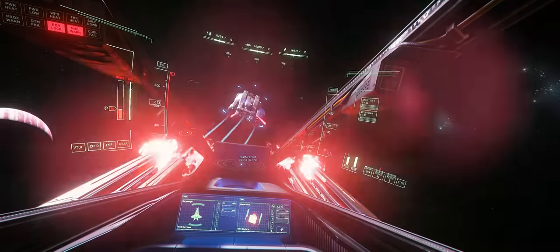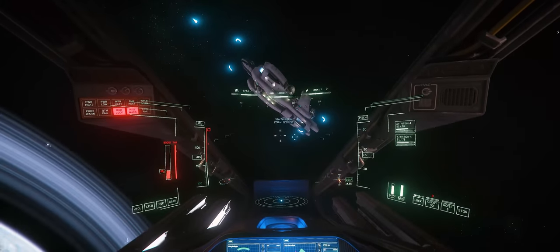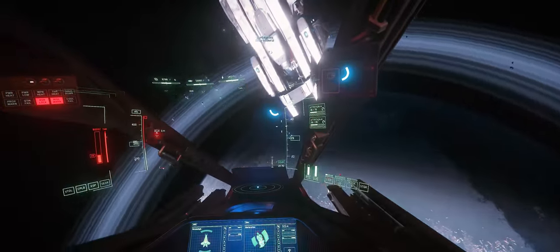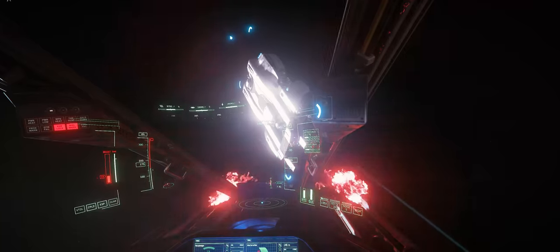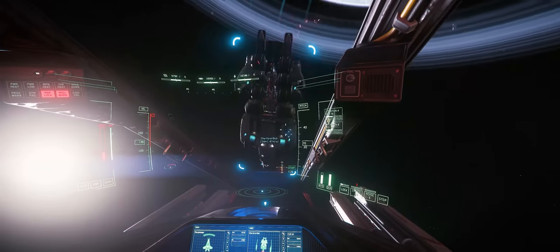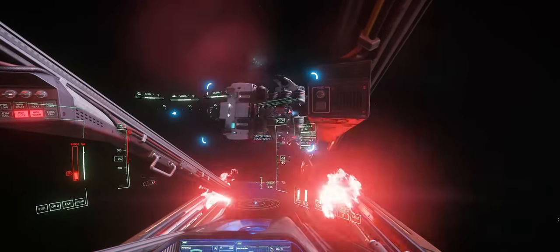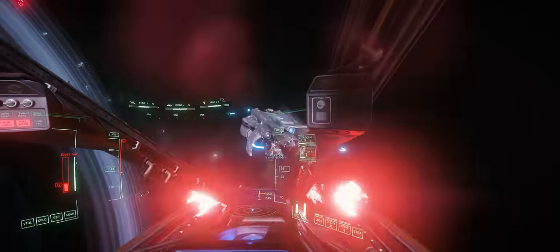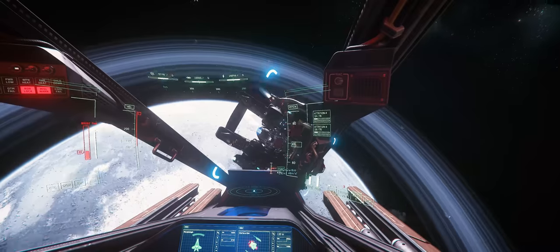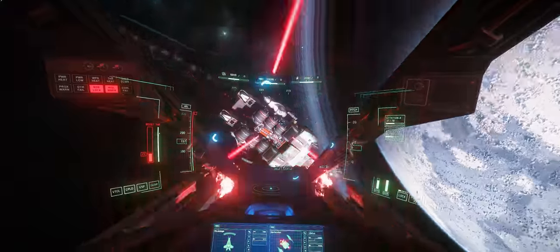What I'm trying to show you here — and illustrate with this footage — is that two players who are relatively inexperienced at working together can actually, given the right situation and positioning, be more effective than two highly skilled players flying in close formation in meta fighters. This comes down to the fact that it's extremely difficult to maintain formation when fighting someone who knows how to separate you. It takes a lot of situational awareness, practice, and experience to stay on your wingman's formation, because in a split second you can be several thousand meters away, and at that range you can't effectively cover your buddy's back.